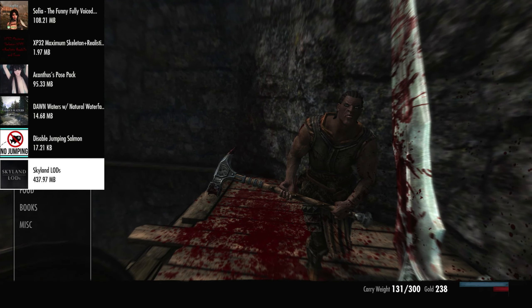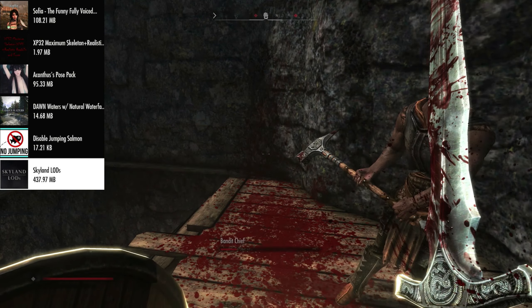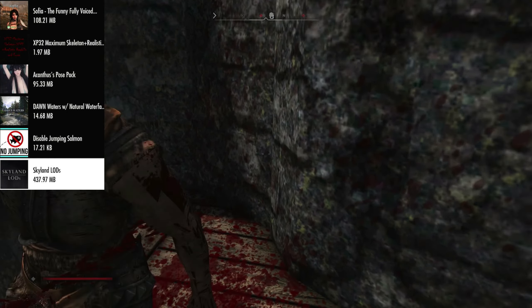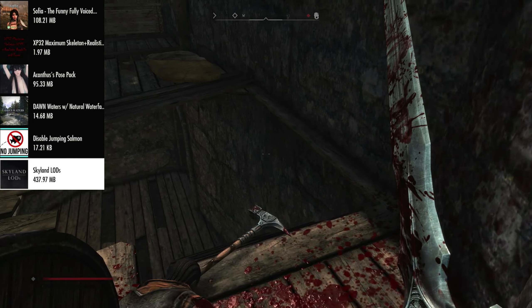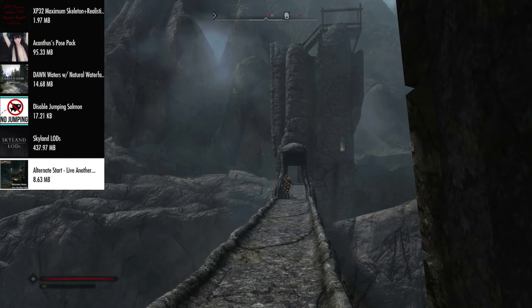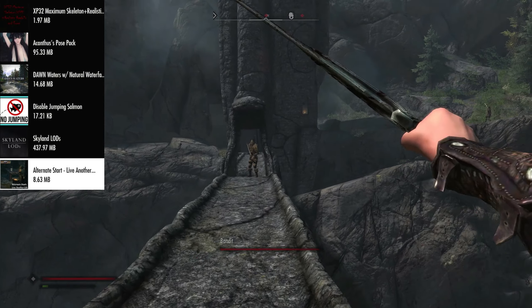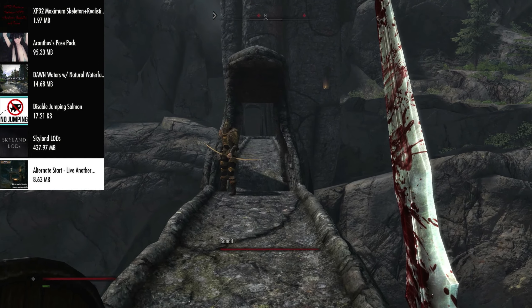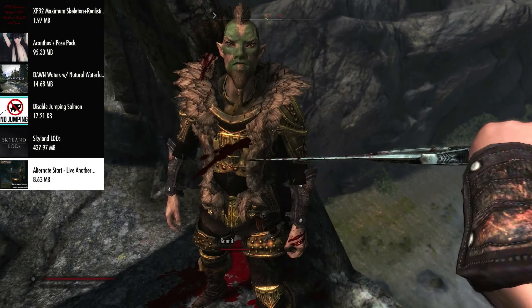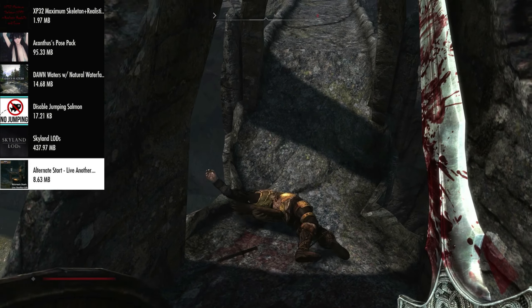After that we have Skyline LODs — when you're in game and see textures in the distance without a LODs pack, they'll normally show vanilla assets until you get closer. With Skyline LODs it will show the correct textures at any distance. Finally we have Alternate Start Live Another Life, which is the quickest way to jump into Skyrim, giving you a bunch of different start options.